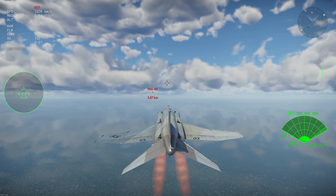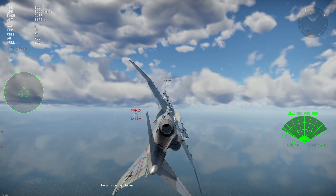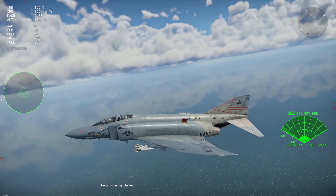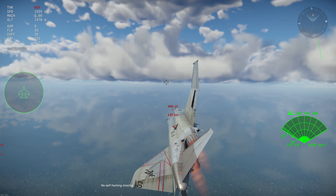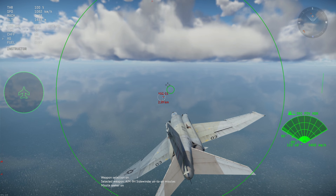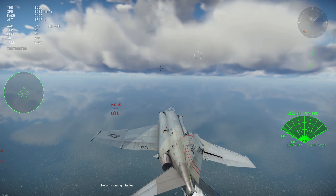Thankfully, we do have the animation and it really makes it a very smooth process. Those two vehicles thus far, at least that I know of, are the F-4S, which I'm flying here — this is the brand new American Tier 7 Premium 11.7BR — and also the A-10 Early. The A-10 Late will not have it, but the A-10 Early will.